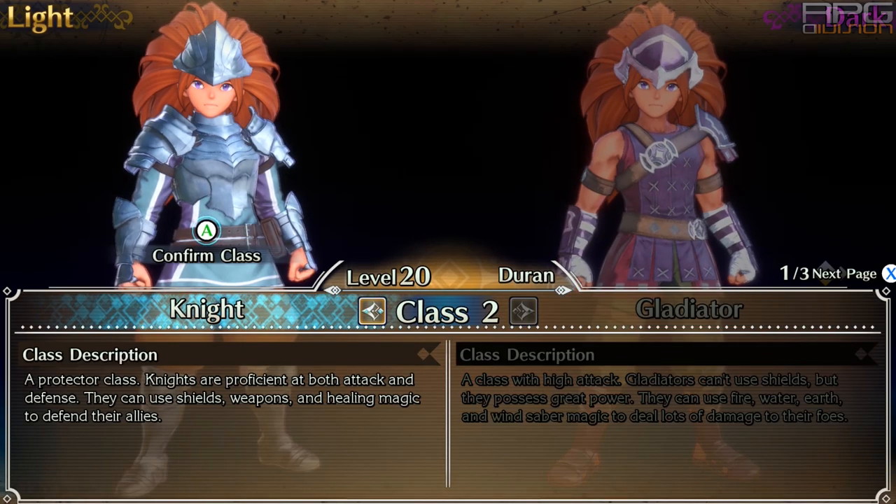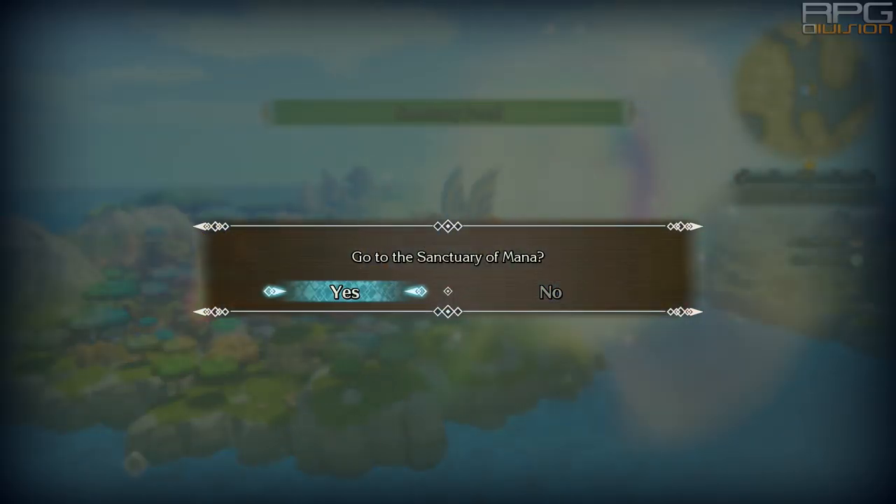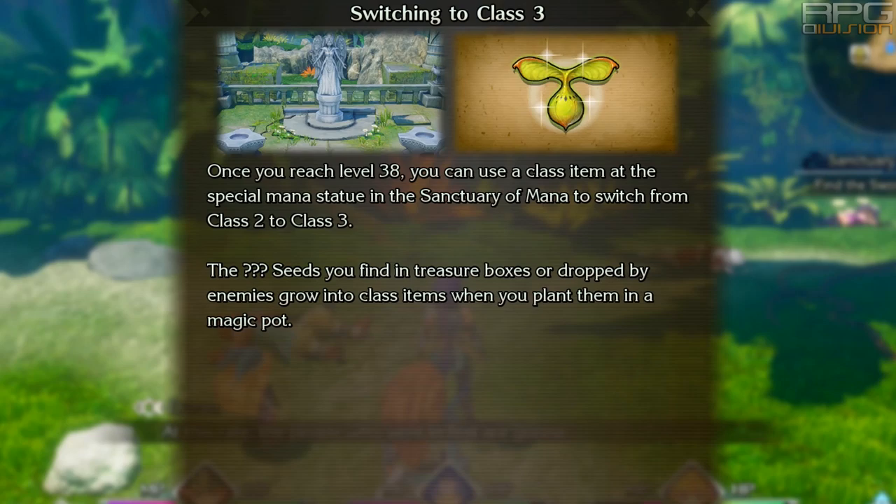From level 38 onward, further classes are unlocked. To upgrade characters further you need to get to the Sanctuary of Mana point in the story and use the special statue there.